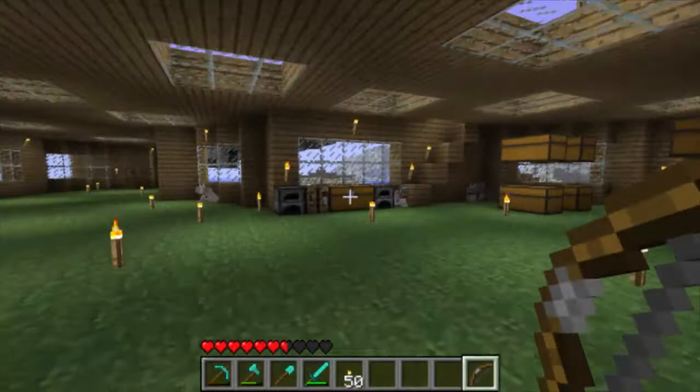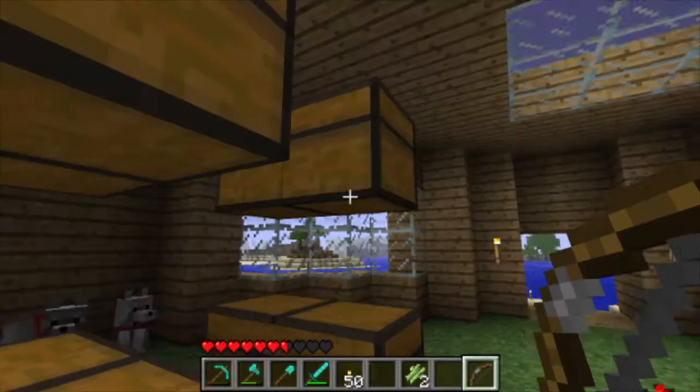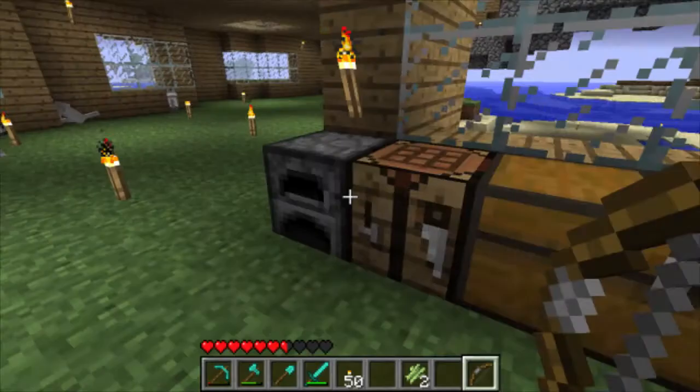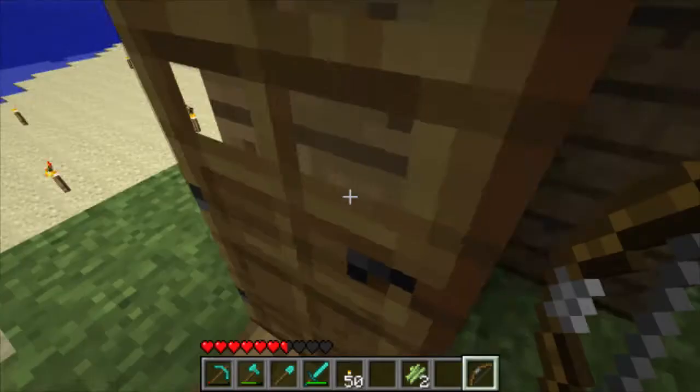So first we need to grow some reeds — sugarcane — so we have enough to get enough paper for a map. How much sugarcane does it take? Maybe it's three, I'm not sure.